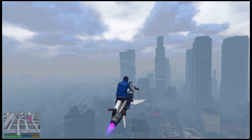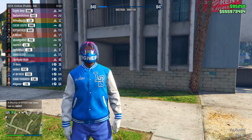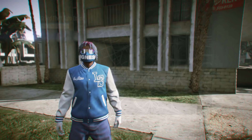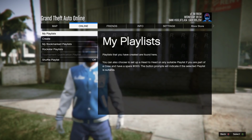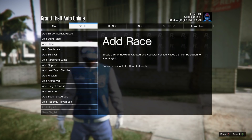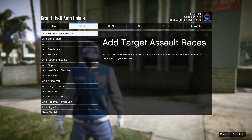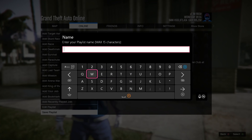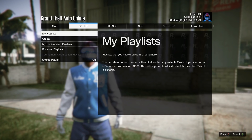Now let's get to the last method — how to do the solo public session glitch for PC. Keep in mind this method actually works on any platform: PlayStation, Xbox, or PC. From here, go to Online, then go down to Playlist and click Create. Once you click Create Playlist, go down to Add Race and find the race called Criminal Records. Click A to add it to your playlist, click B, and then save the playlist — you can name it whatever you want.